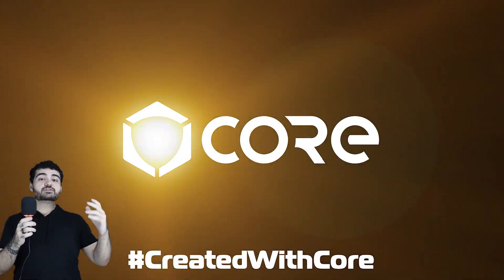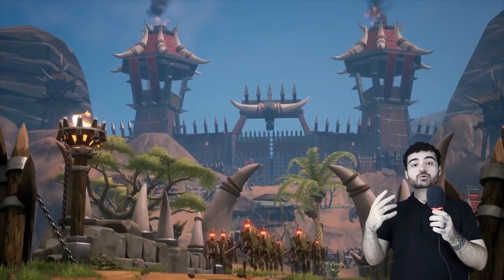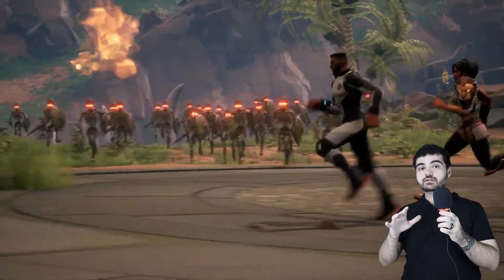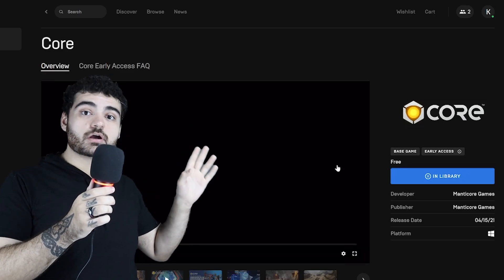So what if I told you that there is a way that you can make games that is very intuitive and straightforward where you can just focus on the fun part and you can even earn money from that. This video is being sponsored by Core. Core is an amazing PC gaming platform where you can create, share and play games with your friends, all with multiplayer integrated. And Core is absolutely free and you can grab it on the Epic Store right now.